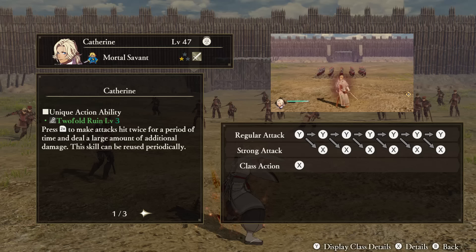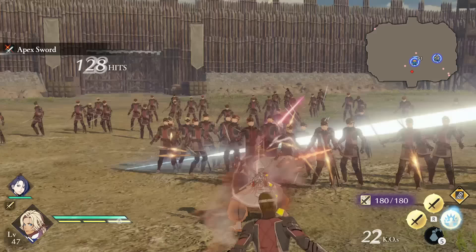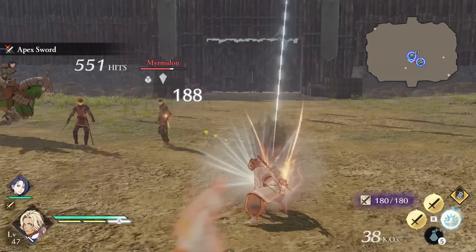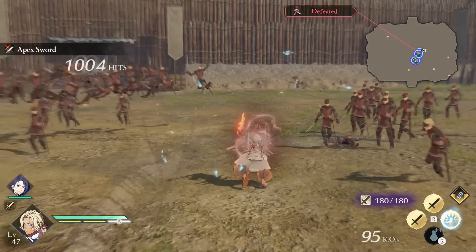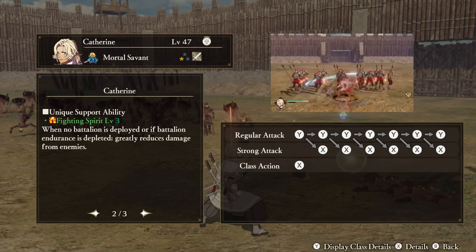Catherine — Unique Action: Two-fold Ruin. Use your Unique Action button to make your attacks hit twice for a set period of time, also dealing additional damage on top of that. This cannot be reused until the gauge fills up again, and there is quite a long timer on this — but on the other hand, the activated ability also lasts for quite a bit longer than your average Unique Action buff. Support Ability: Fighting Spirit. If no battalion is deployed to Catherine, she will take less damage from enemies, so remember to not give her one if that matters to you. Tactical Ability: Nature's Wrath. When ordered to attack a stronghold, Catherine will deal increased damage.